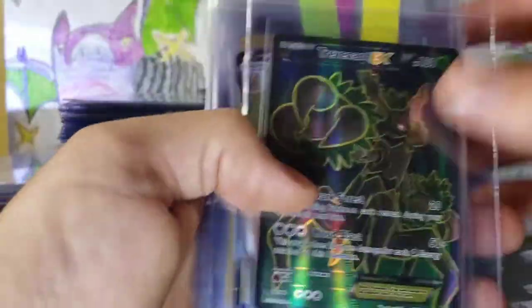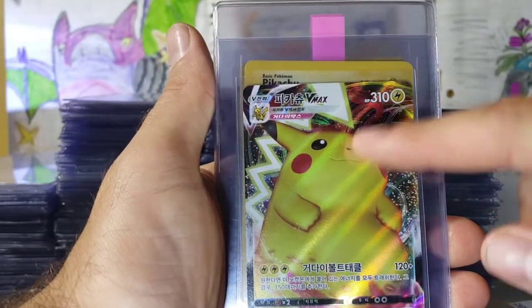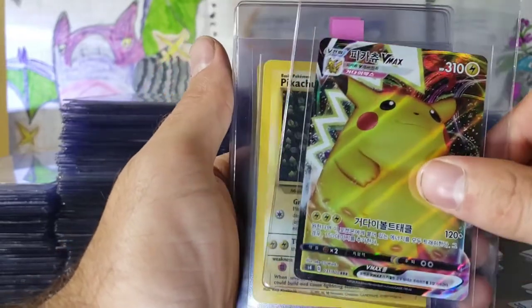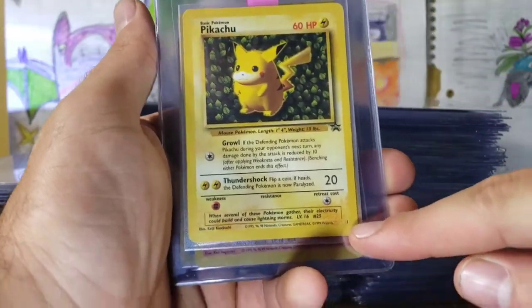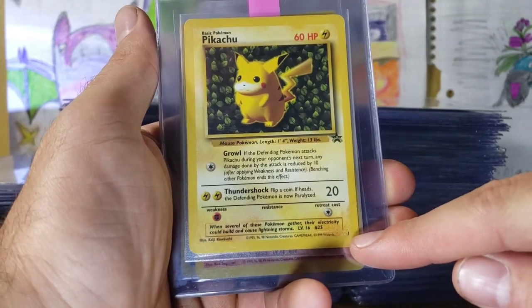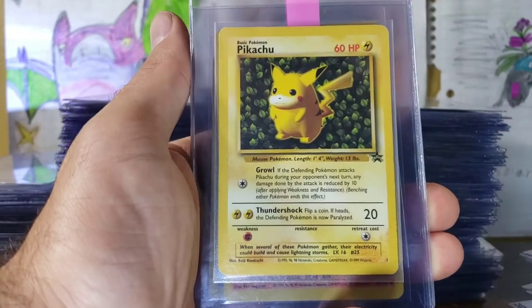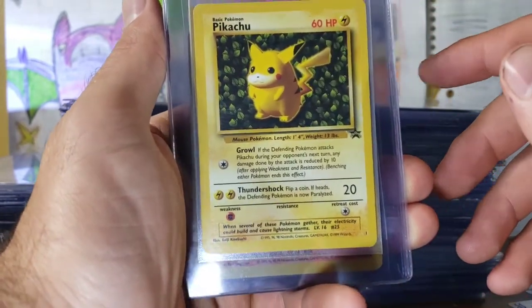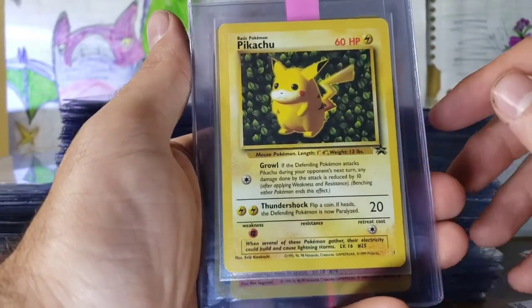Pidgeot EX, Trevenant, Alcremie. This is another card for my brother — I told him I was going to get it graded for him, he pulled that himself. This is the second promo ever released. The first one is the E3 Pikachu. I have one getting graded right now. I will let you guys know when PSA gives that back to me — in 10 years or so, when my son's graduated from college. He's 8 years old now, so it's going to take a while.